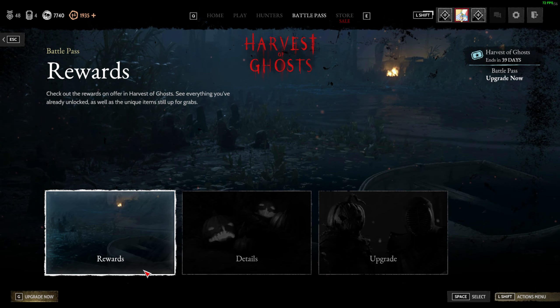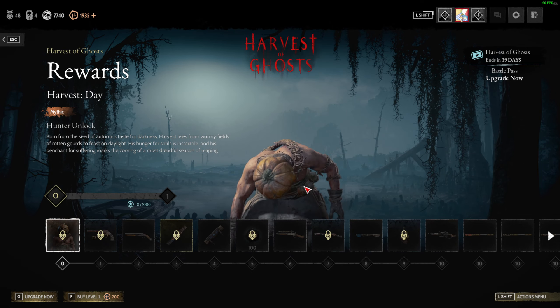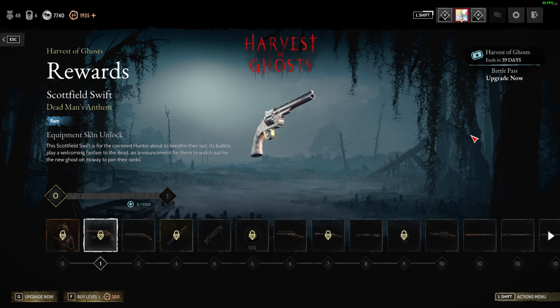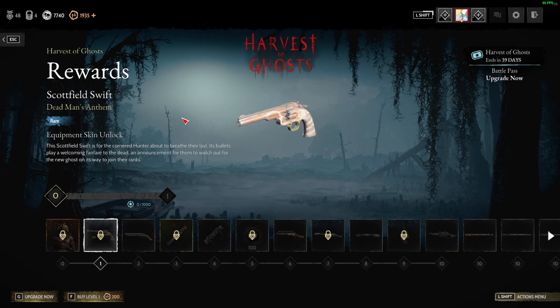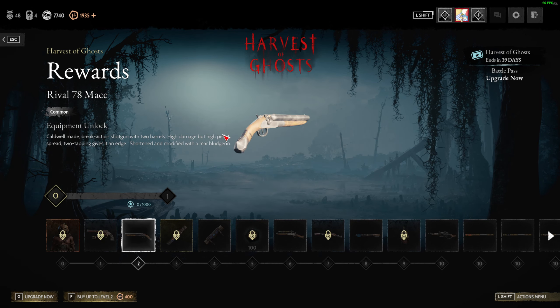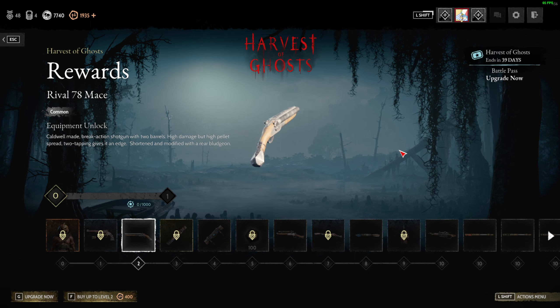Let's check the battle pass first. We get this character first. There's the Swift — this gun looks like a freaking candy cane. Oh, that's the new Rival. I don't really like guns built for melee, to be honest.